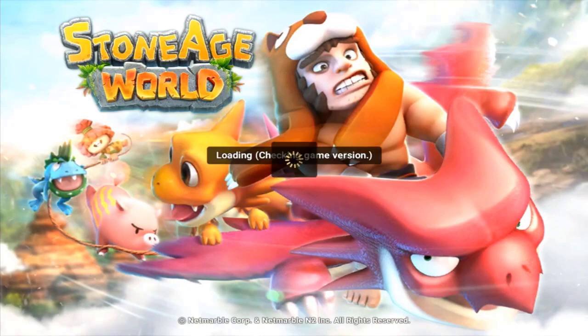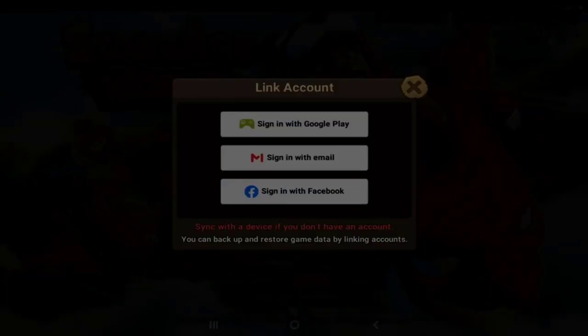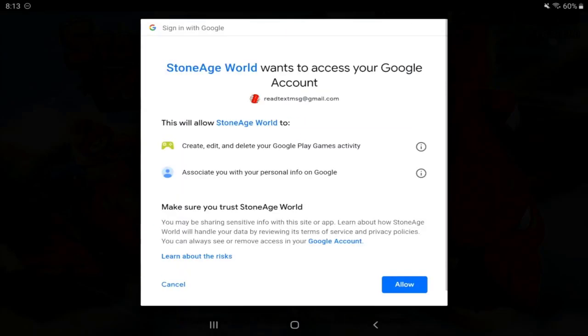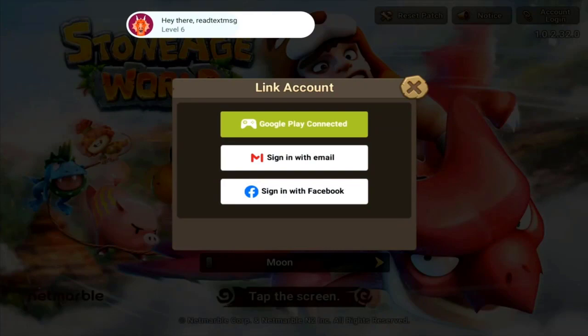Alright guys, I was actually able to get in — please disregard the security alert stuff from that last part. So we're going to want to log in. You can connect via Google Play, Facebook, or email. I'm going to do Google Play because it's the easiest for me — it should pull up my main email already. I'm going to allow that right away so I don't lose anything, and we are connected.